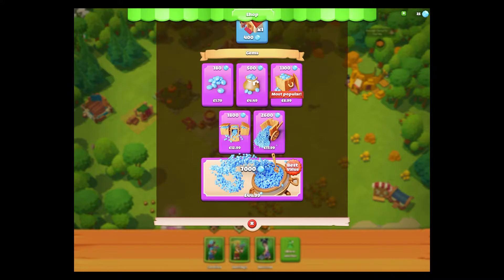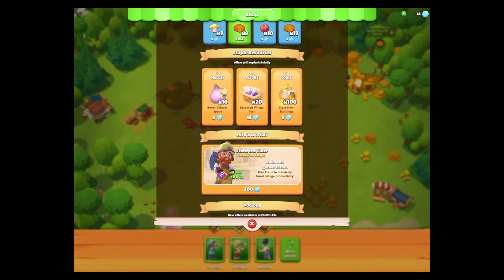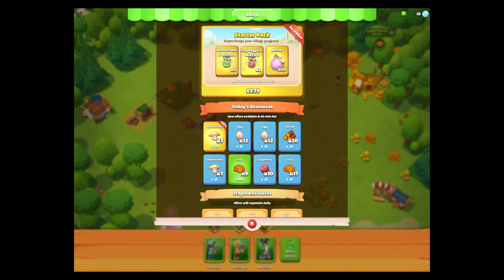In the gems purchase screen — this is in pounds since I'm in the UK App Store — the most expensive option is 45 pounds, giving 7,000 gems. So that's how they're monetizing: gems let you buy aesthetic items and be more efficient in the game. There's also a starter pack — starter packs are generally always worth buying because developers give you a lot more in-game items than you spend in real money to encourage your first in-app purchase.